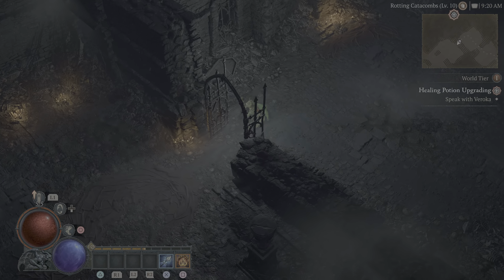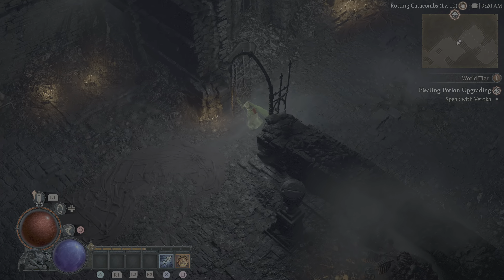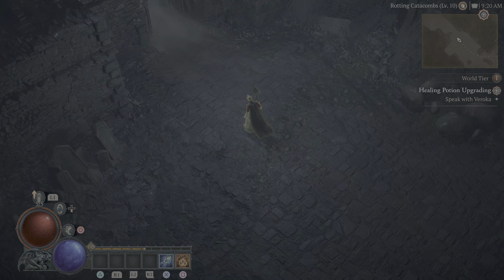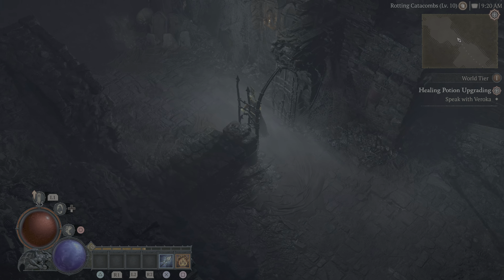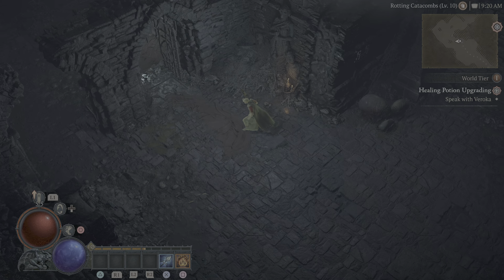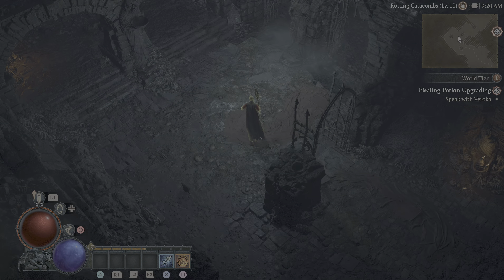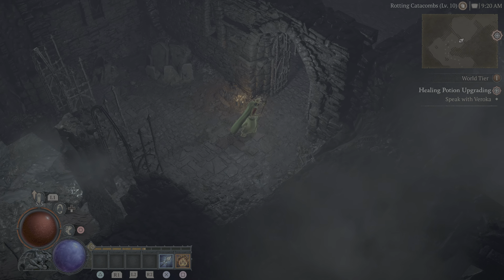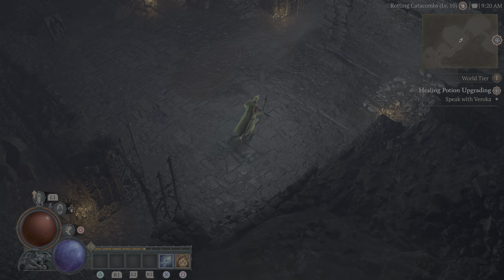That's done — took care of him. Got some stuff. Speak with Varroca — I don't know where I go next. I guess I go back out here. You don't even need the healing potion — I beat him. Oh, get down here, there's more to do. We are not done yet.